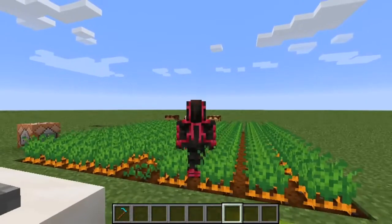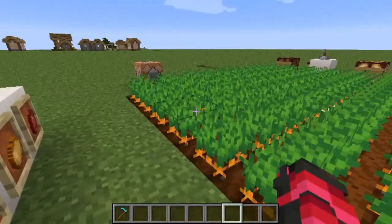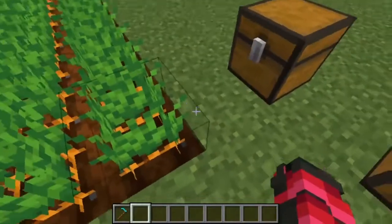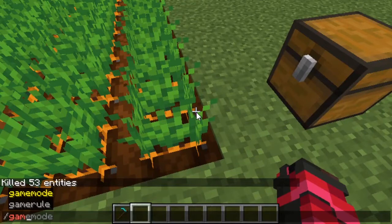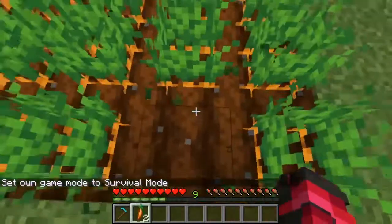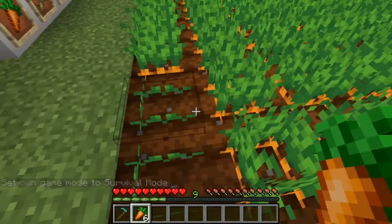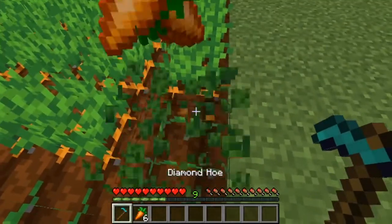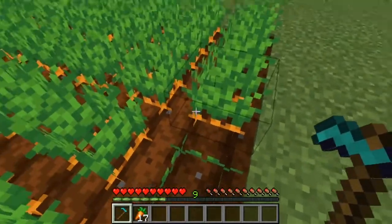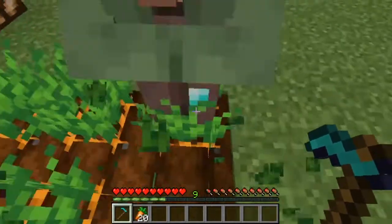Hey guys, welcome! I have another data pack for you — this time it's right and left click harvest. Normally you harvest by left clicking on a crop and then you have to plant it back. Well, now you don't have to replant — you can just right click it and it will give you the plant. Don't right click when it has a hitbox; right click it when it doesn't show any.